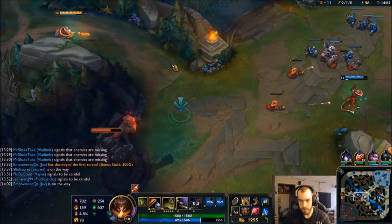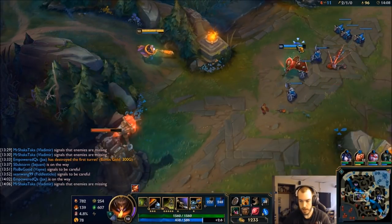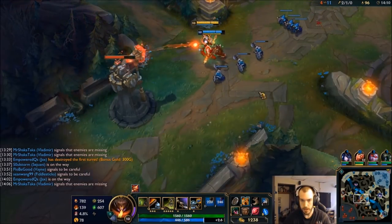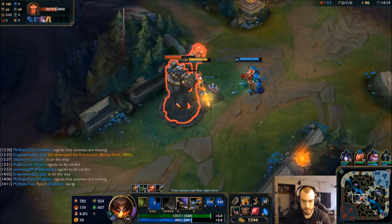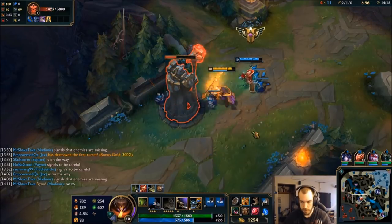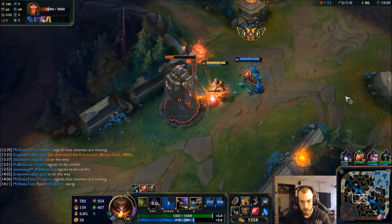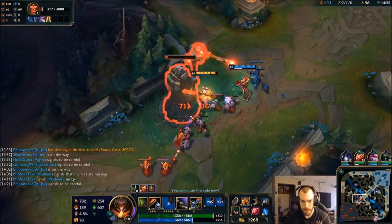Come pressure mid with Vlad. Yeah, we can pressure this tower. And then I can probably go get Rift Herald. I'll call it. I don't think she bursts either of us down.